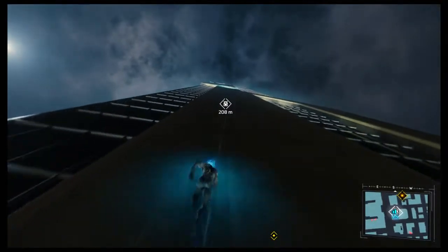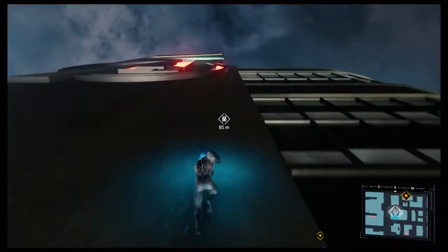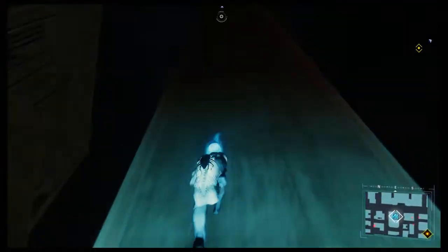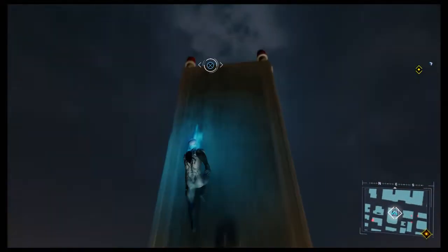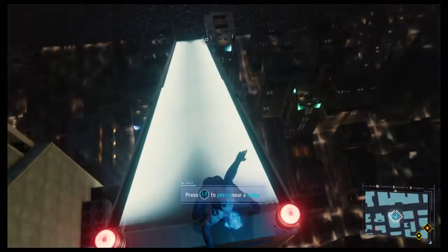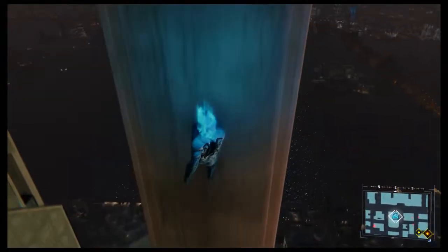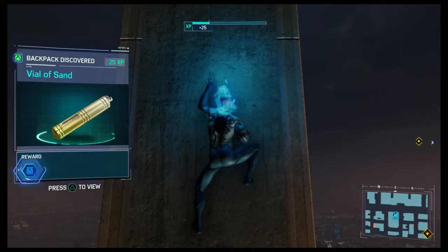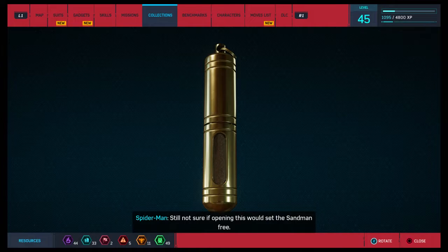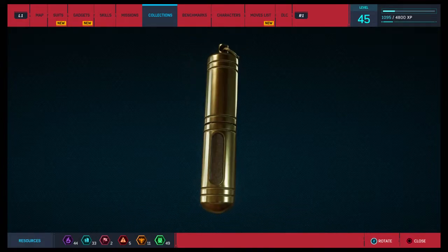This backpack appears to be right at the top of — I think it's the Avengers Tower, yeah. Let's go and collect it. Oh there it is — we got it! Vial of sand. I'm guessing that's from Sandman. Not sure if opening this would set the Sandman free — I'm in no hurry to find out.